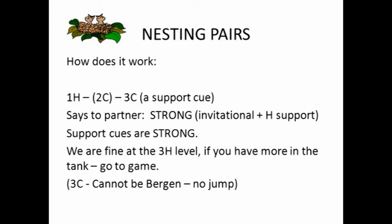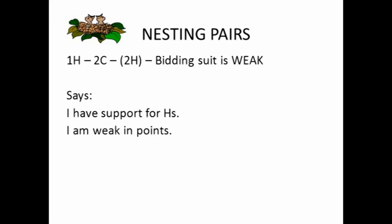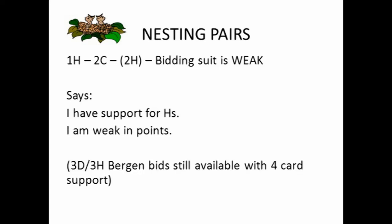Your three club bid here can't be a Bergen raise because you haven't been able to make a jump bid. Conversely, if you support your partner's suit, you're suggesting that you are weak. So in the same auction where your partner opens one heart and the opponents overcall two clubs, if rather than using that support cue you choose to bid two hearts, you're saying you've got support for hearts but you're weak in points. The three diamond and three heart Bergen bids are still available if you have four card support, because you are able to jump in the bidding over that overcall. So the key to remembering support cues is that a cue bid is strong, whereas bidding the suit is weak.